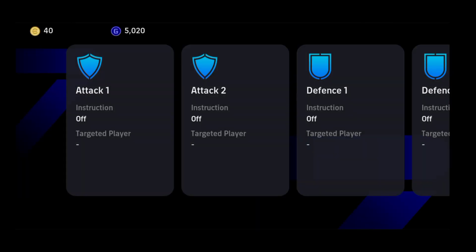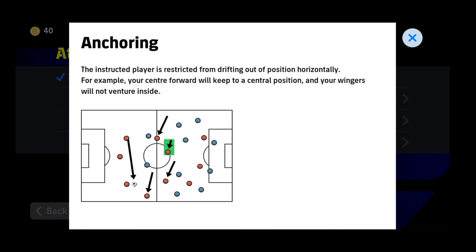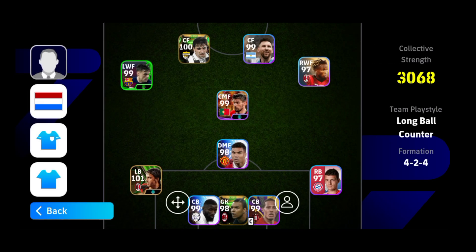The third attack feature is 'Anchoring': the instructed player is restricted from drifting out of position horizontally. For example, your center forward will keep a central position and your wingers will not venture inside. This is a very good feature, especially for roaming flank players.